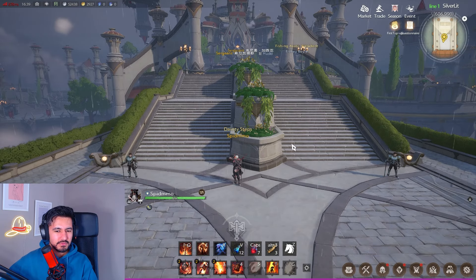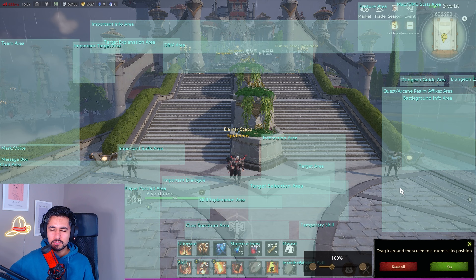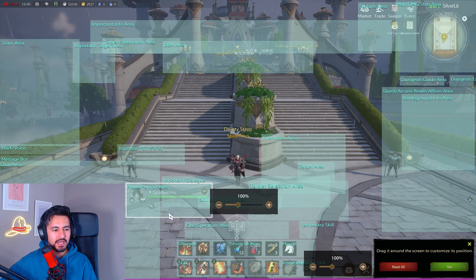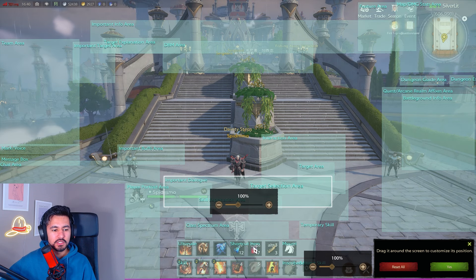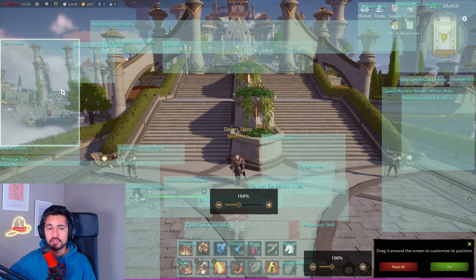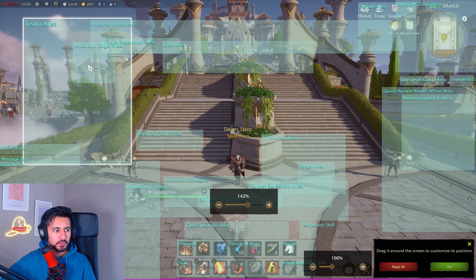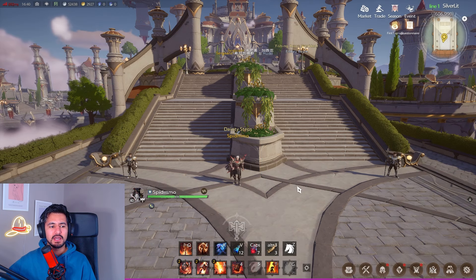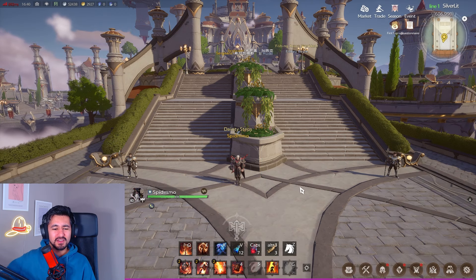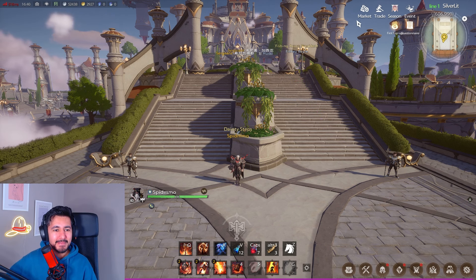Tip number six: customize your UI. On PC you can customize absolutely everything — your HP bar size, your skill bar, every small part of the skill bar, and the chat bar. If you're a healer, you'll probably want a bigger team bar positioned closer to you. I would fix my keybinds and customize my UI immediately when getting into the game.